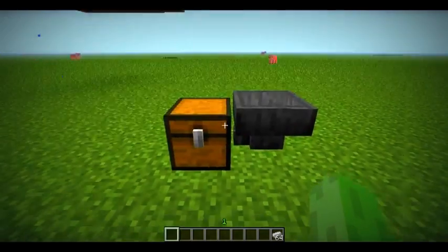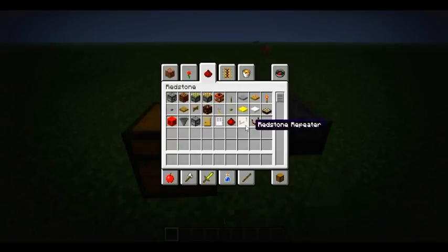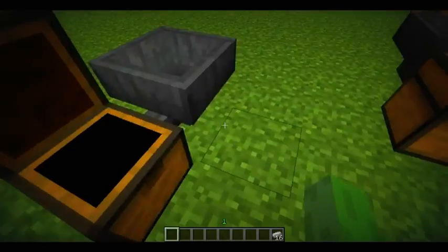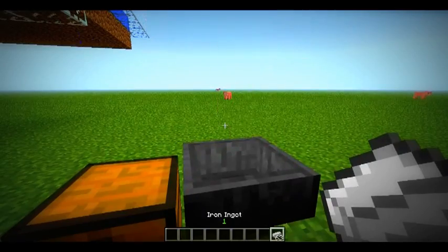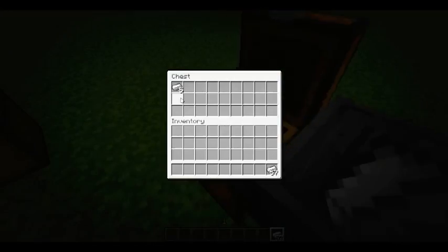Okay, next I'm going to be showing you the hopper. Pretty much you can stick stuff in here, and as you can see it's slowly decreasing because it's being put into this chest. Also with this hopper, you don't have to put it in there — you can just throw it in there. As you can see, it's going into the chest.